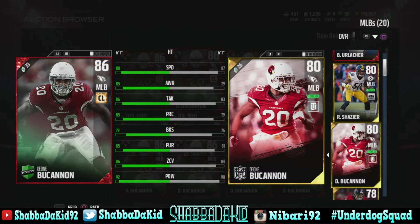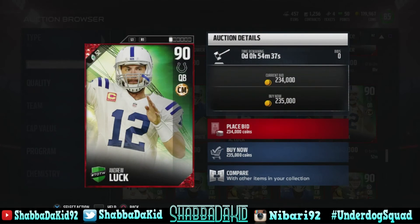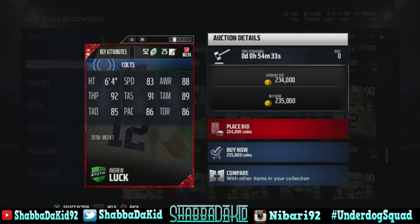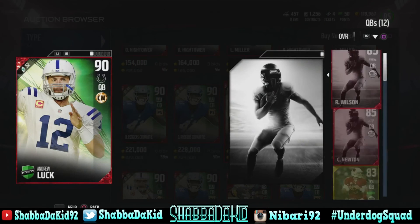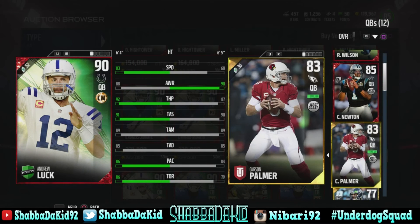Here's Andrew Luck - 90 overall, 83 speed, 92 throw power, 91 throw short, 89 throw mid, 85 throw deep, 86 play action, 86 throw on the run. Hell no, I don't want to buy this dude - I ain't even got the coins, man. I'm using Carson Palmer right now.